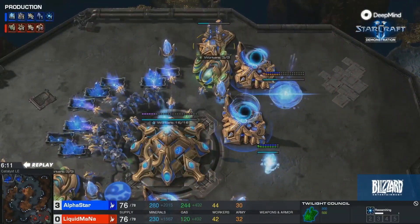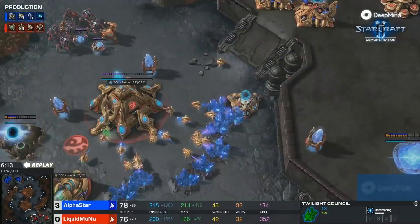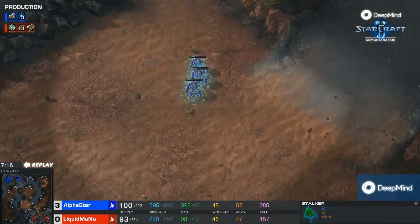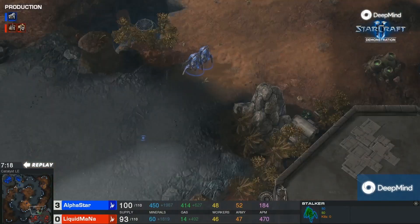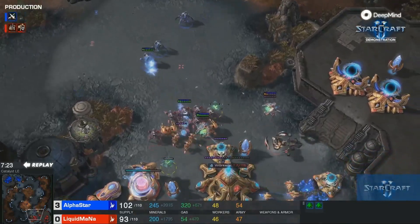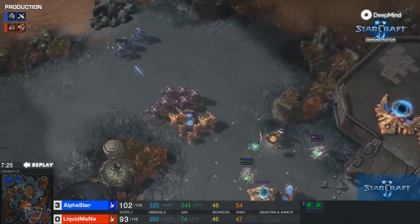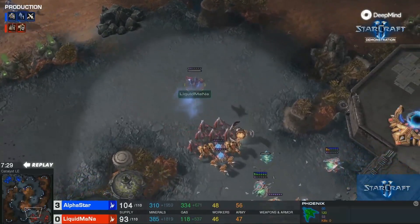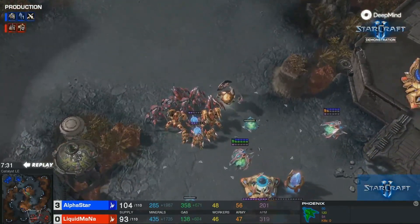The blink upgrade is on the way for Alpha Star. It seems still like a very close game. Looking at the compositions these two are making, I really feel like there is an advantage here for Mana. This is perhaps the most interesting game we've seen so far, because composition-wise there is absolutely an advantage for Mana, but you can also say that the ball is in the corner of Alpha Star.